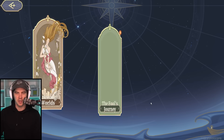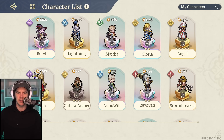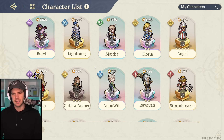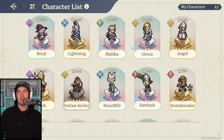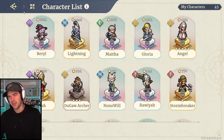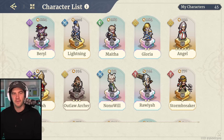As for summons, I have not summoned since my reroll essentially. I got the Barrel and Gloria both in my first 10-pull on the Gloria banner together. Then I did 30 pulls and got my Nonowall. Then I did about 30 pulls into the Barrel Coal banner because I just had the itchy summon finger and got nothing. So that's pretty much where I'm at for summons on this account.